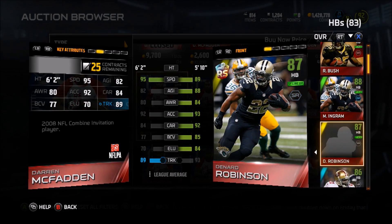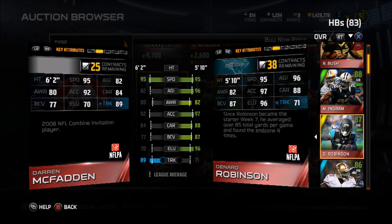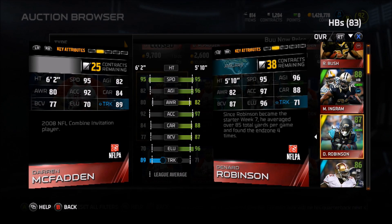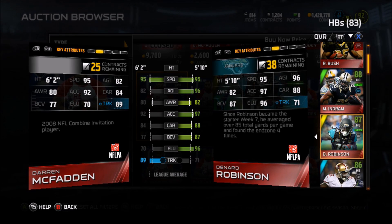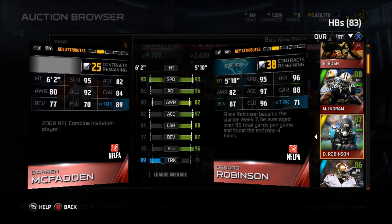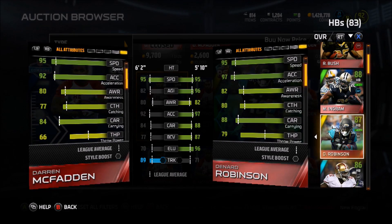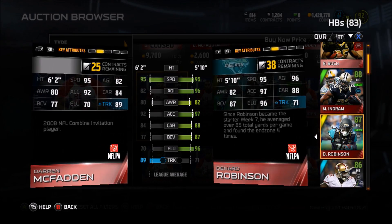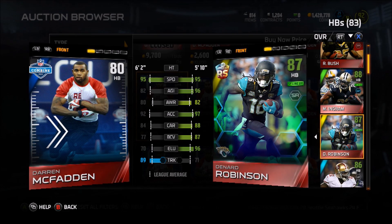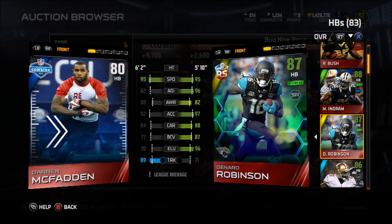Denard Robinson was so cheap at one point, going for around 2,000 coins. McFadden doesn't have the agility, awareness, acceleration, carry, or ball carrying — he doesn't have all the green stuff Robinson does — but 95 speed speaks for itself. This guy can be your back coming out of the backfield on a catch pass because he has pretty good catching as well. He has that 77 catch, which is not terrible, along with 95 speed and he's 6'2". That is an amazing combination. He's taller than most receivers in this game.